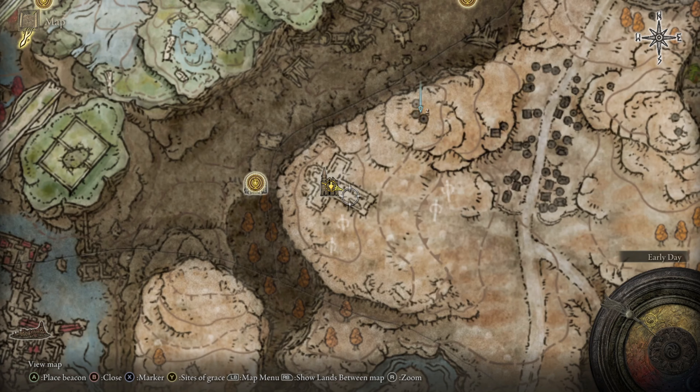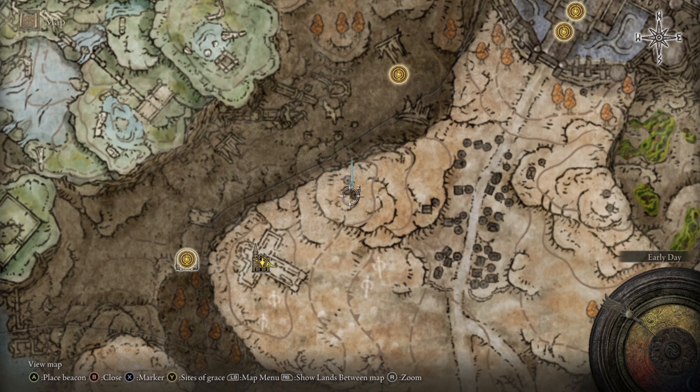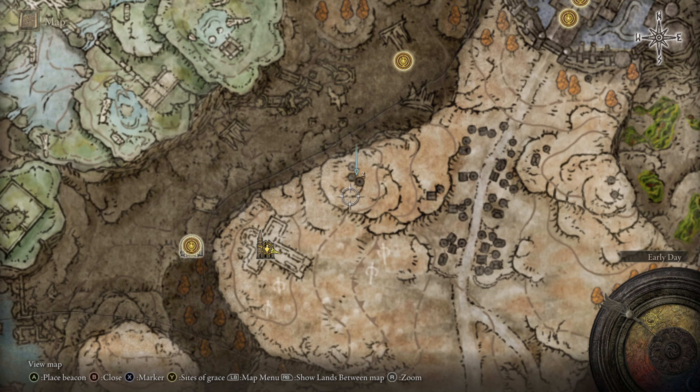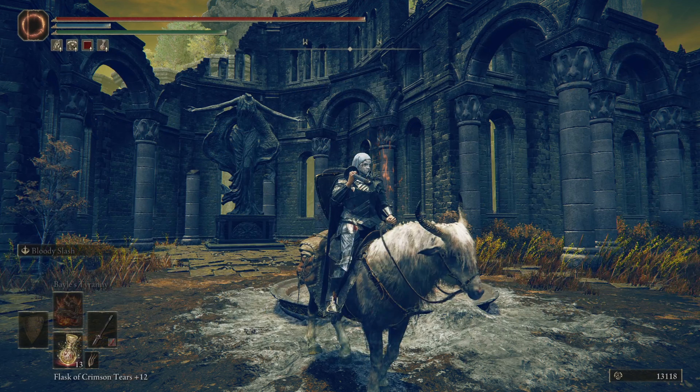There's a big cross up here, and then you're going to head up a little hill into this little encampment. You're going to be looking for a black knight who's going to drop the weapon.